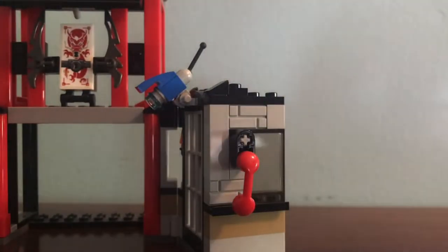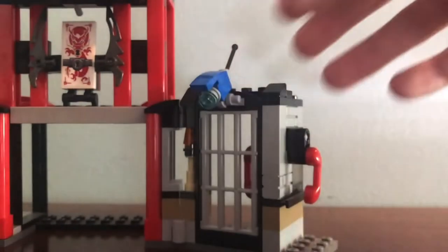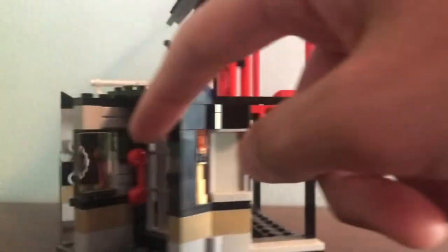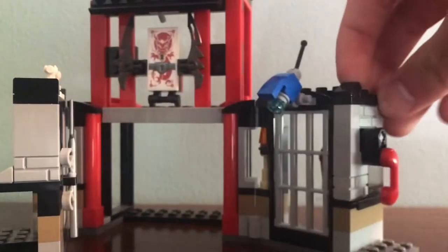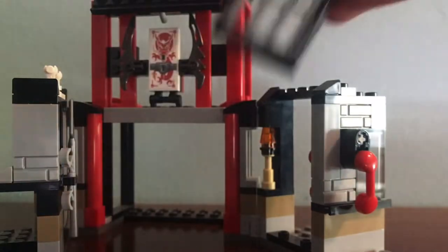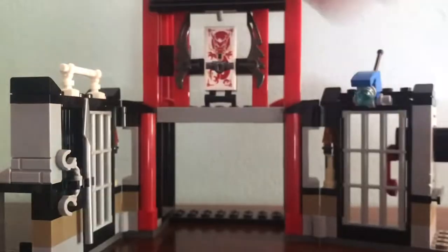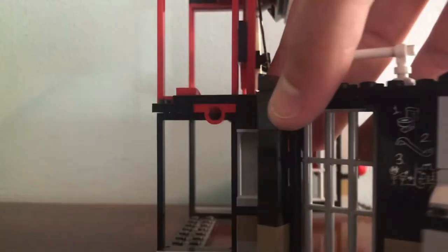On the other side, there's a nice jail door and a security camera up top that you can position, as well as a little telephone — like in the TV show when Dareth came to visit the ninja, or you could have Kai coming in to break the ninja out. There's another telephone on the other side of the cell, and you can just push it and the jail cell breaks open, which is pretty cool.